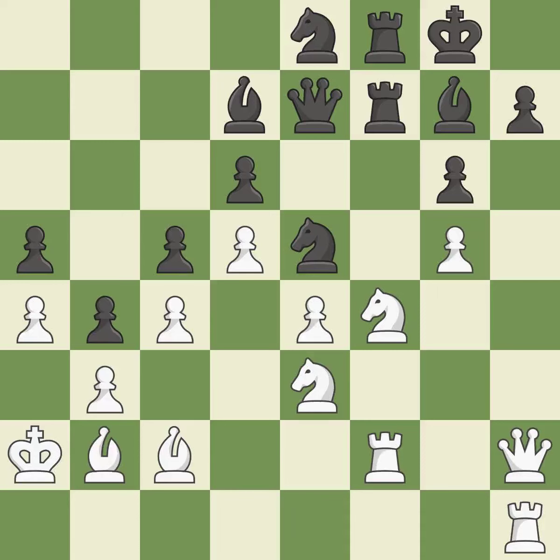This exposes a pawn attack and poses a checkmate threat. The pawn is now adequately defended. This threatens to create a passed pawn. This prevents the opponent from being able to play checkmate. White still has the upper hand, but they are no longer in a position to win.